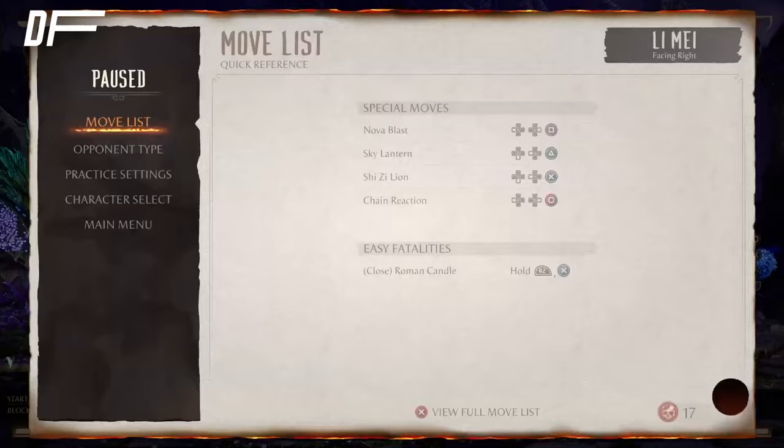4-3-4 has an armor gap, similar to 1-2-4. With the right cameo, 4-3 into Lao is plus-2 — so if they try to duck they get hit by Lao, and if they don't duck you continue the full string. Back-2-1: back-2 is minus-3, back-2-1 is minus-6. Back-2 is a fast button with decent range but you can't convert anything off of it. Back-2-1 at minus-6 doesn't give you much, so I don't think that string is very useful.